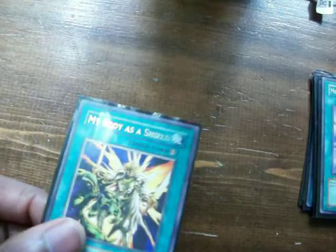My Body as a Shield — you need to run one, two is good, three is definite overkill. Against the Wind: you're going to take a little damage, but depending on what you get it's worth it. Grabbing a Shura is okay, grabbing a Sirocco costs too much, but grabbing Gale is great — you can get Gale out of the graveyard before they remove it.